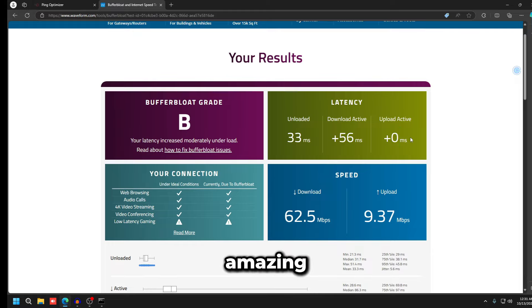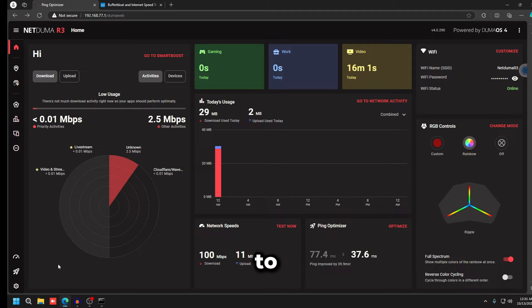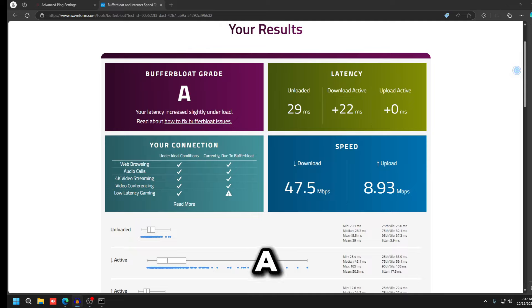Now let's run the buffer bloat test again. As you can see, it's dropped our upload active latency down to 0ms — before it was around 175ms, which was terrible. We're now at a B grade, but the download latency is still a bit high.